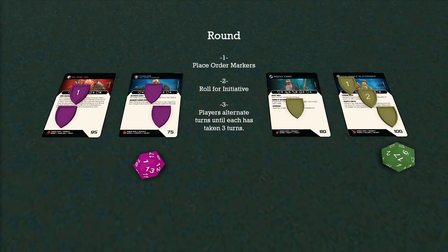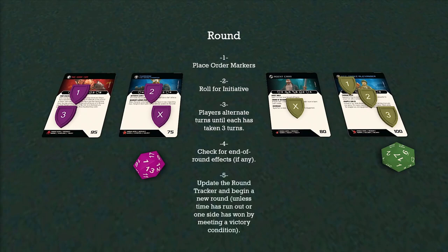When they are done, player 2 reveals their second order marker. This will continue until all three order markers for both players have been revealed, after which you have to show that your final order marker was indeed the X and you weren't hiding another 1, 2, or 3 to cheat. Then you're going to check for end of round effects, update the round tracker if you are playing a battle that requires tracking the number of rounds, after which the next round will begin unless time has run out or one side has met one of the victory conditions.